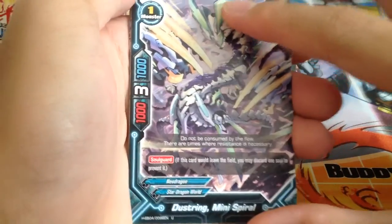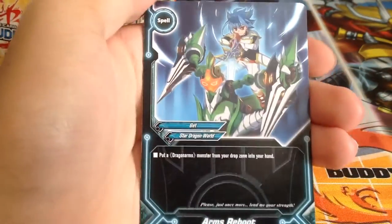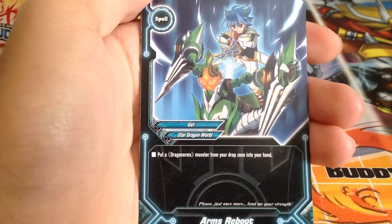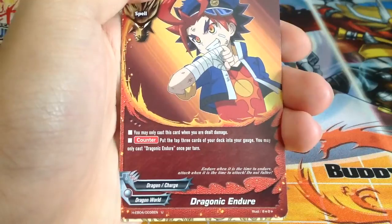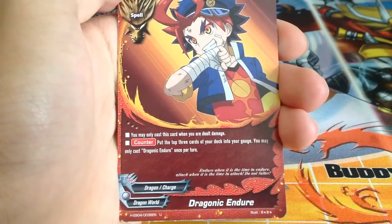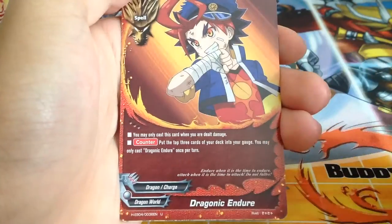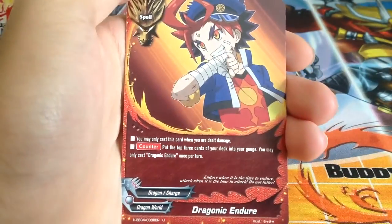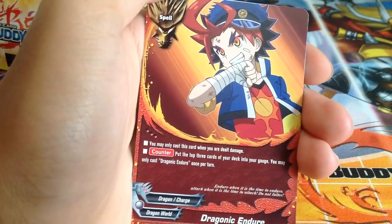Size 1 Nailed Dragon with Soul Guard and 3 crits — pretty good. Put a Dragon Arms monster from a drop zone into your hand — Arms Reboot. Dragonic Endear basically works like Bold Retaliation — when you are dealt damage, only then you can use it.